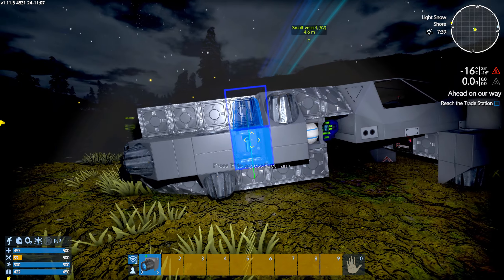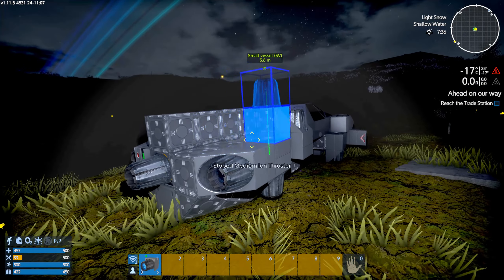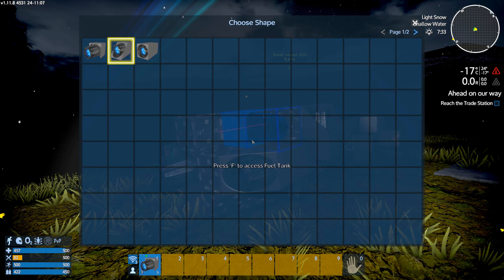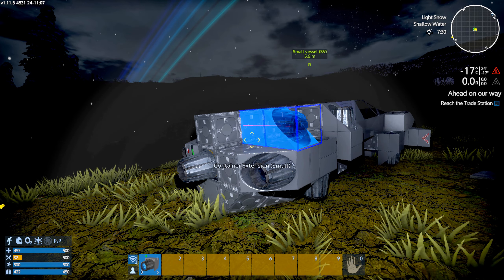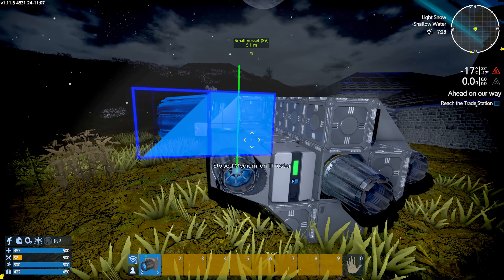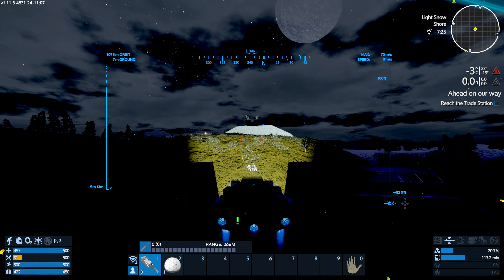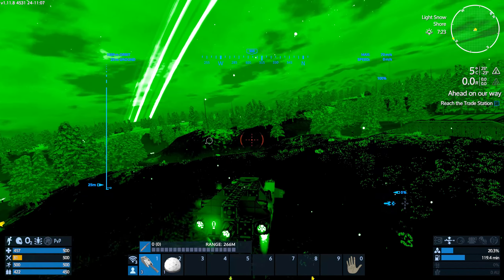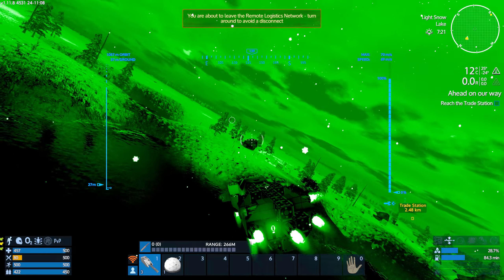So I missed putting on some side thrust down here, which probably would go like that. Because the further away you have these things from the center of the ship the better your maneuverability will be. Now our actual yaw is a lot better, our roll is under control, and our pitch and yaw is better.